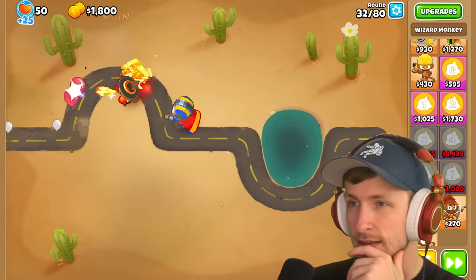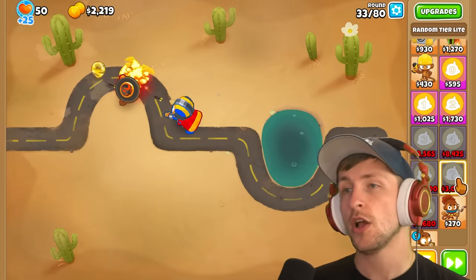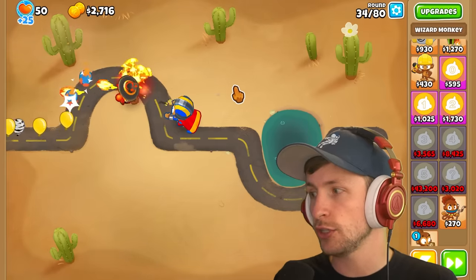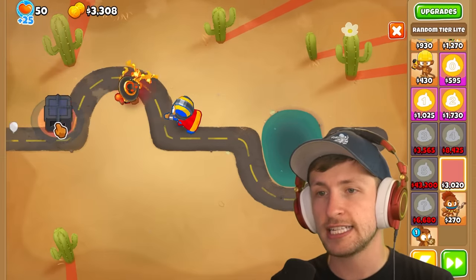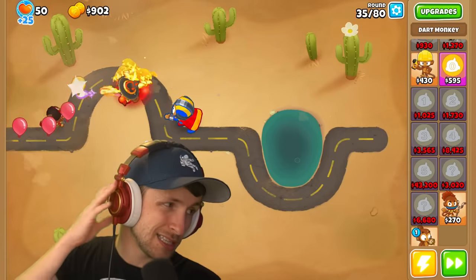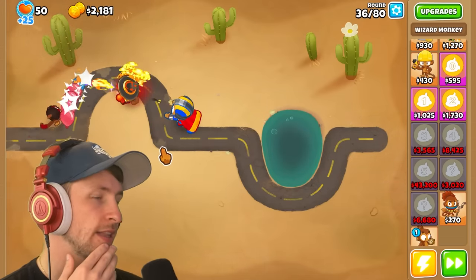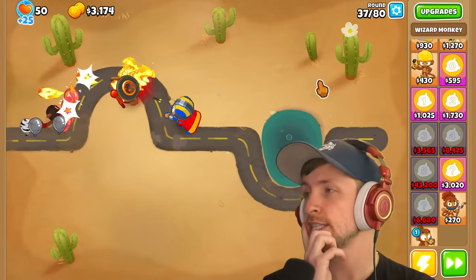Do we want to try the random tier again? It costs $3,000 but could give us anything — literally anything, from a base dart monkey to a T5. We already got Dragon's Breath from it, which is really solid. I think it might be worth taking a risk. Let's go for it! We got a triple shot dart monkey. Was it worth $3,000? Definitely not. But I can sell it if needed. A T4 is $8,000 — that is an expensive, spooky investment.